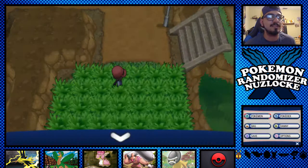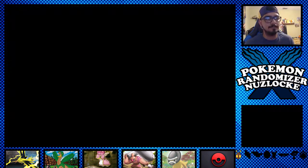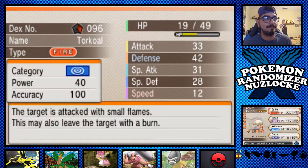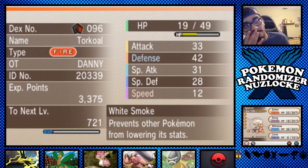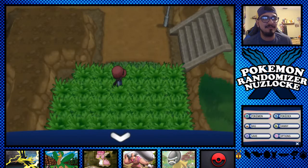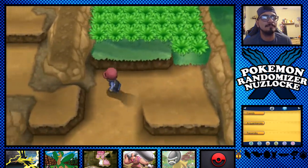Spencer the Torkoal. Let's check his nature and stats. His best stat got lowered just to increase his already super slow speed — that is a very bad nature. And his ability White Smoke prevents other Pokemon from lowering his stats, which is pretty cool — that means we can't even get our accuracy lowered either. I'm not going to add him to the team, honestly just because of that terrible nature, and we already have our wall.